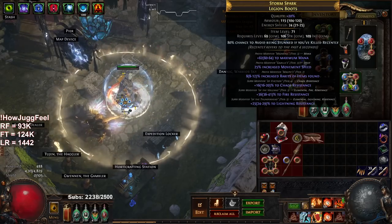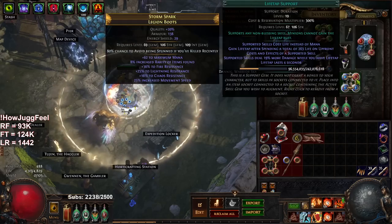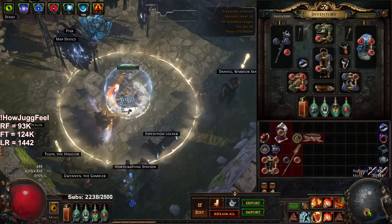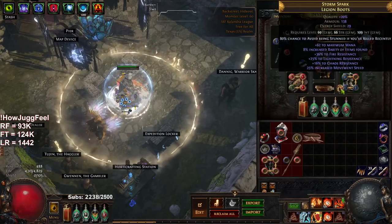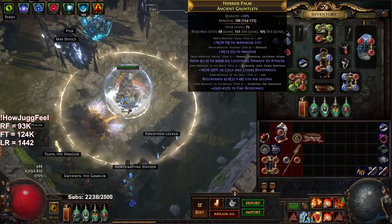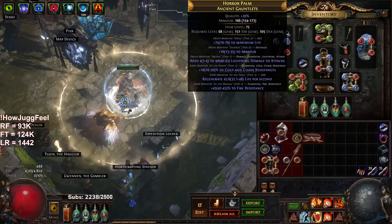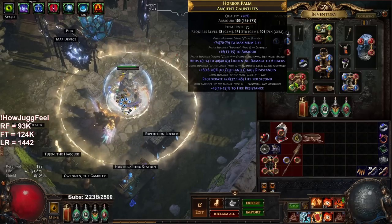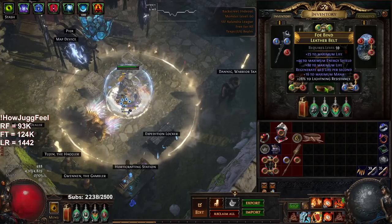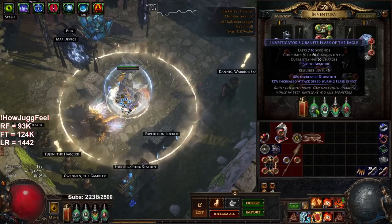In my boots I've got some nice flippy floppies today — 25% movement speed with some chaos res, really like them. We've got Hextouch, Life Tap, Flammability, and Frost Blink. The Life Tap doesn't have to be there but I'm too lazy to swap it. For gloves, found some new ones today — just life with a little chaos res and some regen, also via Jun. Our belt is super lacking but it is what it is.